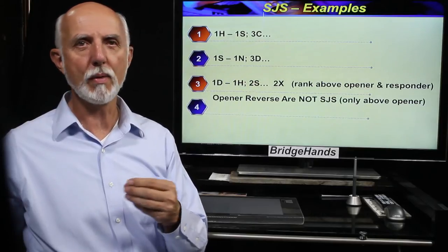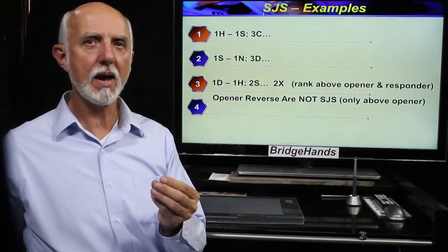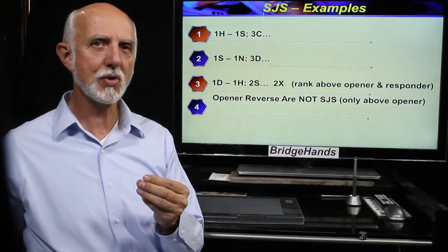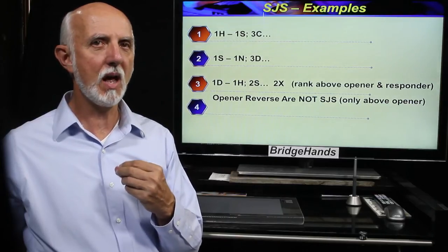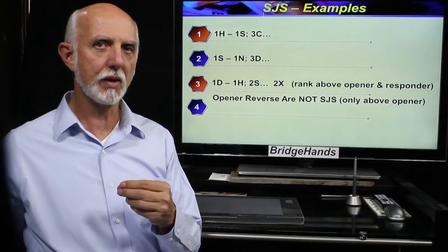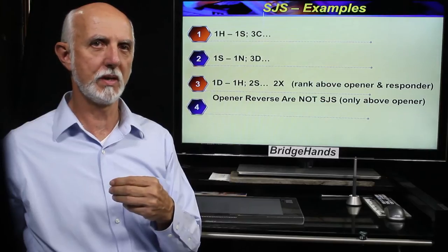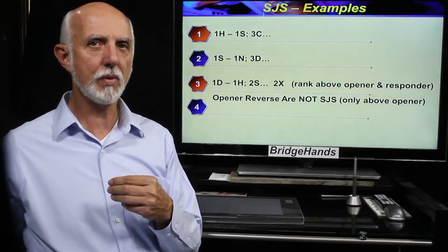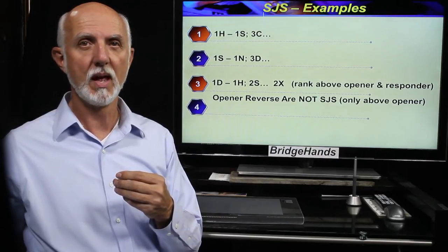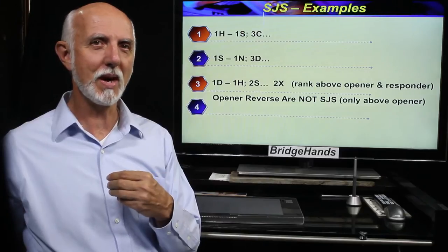Regarding reverse bids — we'll get into these fully in lesson 80 — opener is the first to break the two-level barrier by bidding a higher ranking suit than their first bid suit, yet not above the suit rank of responder's first bid. This so-called reverse bid by opener shows 17 to 21 points and may or may not show that coveted semi self-sustaining suit.